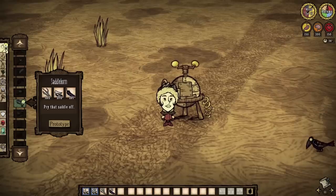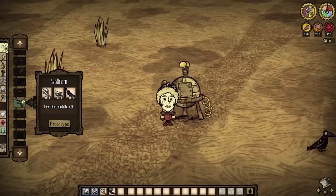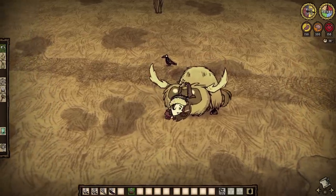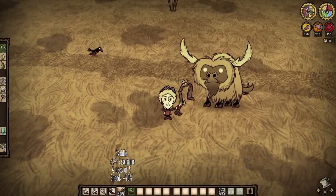The saddle horn is such an inconsequential and specific use item that you could be forgiven for not even knowing it existed. It is used to pry saddles off beefalo to preserve their durability. That is it.